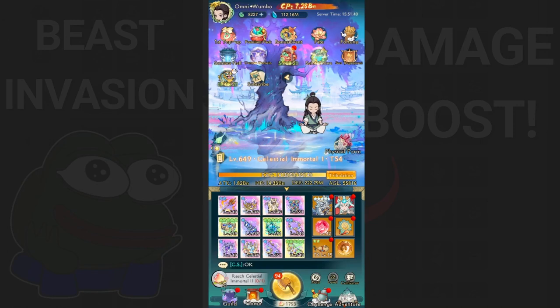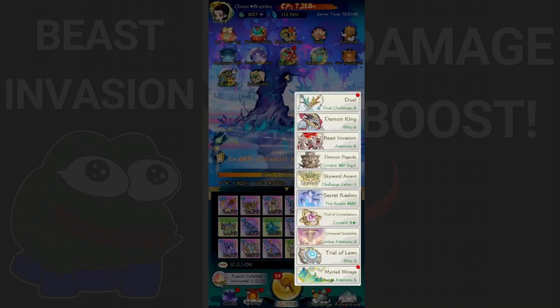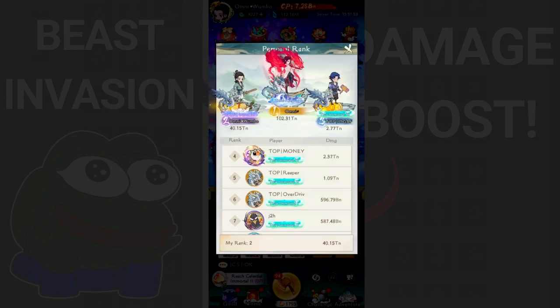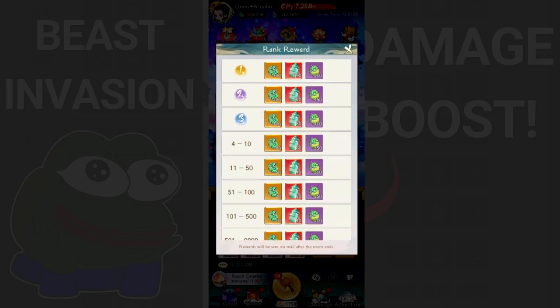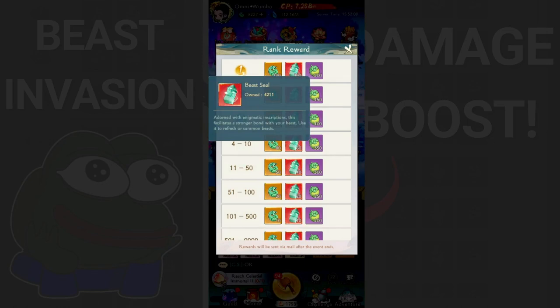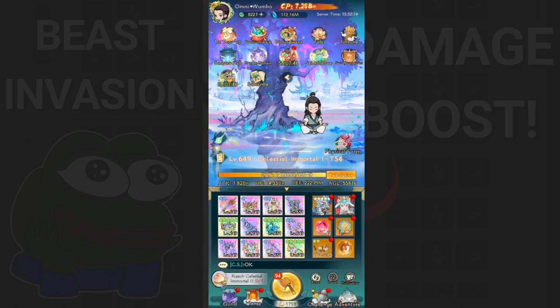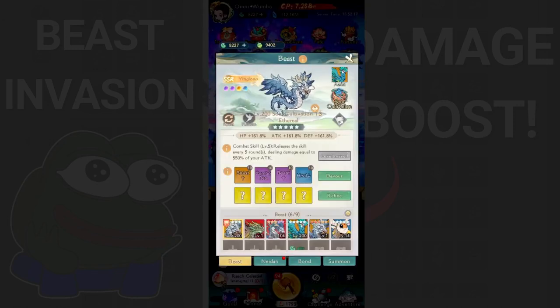I hope this helps for increasing your damage in this invasion, because the more damage you put out, the higher you can rank on the daily leaderboard and the better rewards you get. I suggest aiming for at least top 10, because it has fairly good daily rewards - 60 beast seals - so you can farm those seals to summon whichever beast you want.